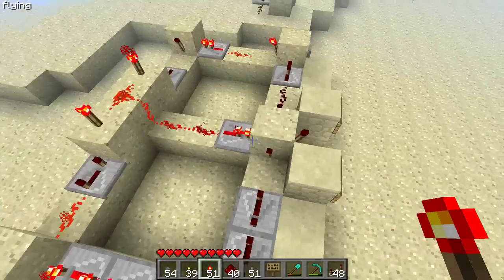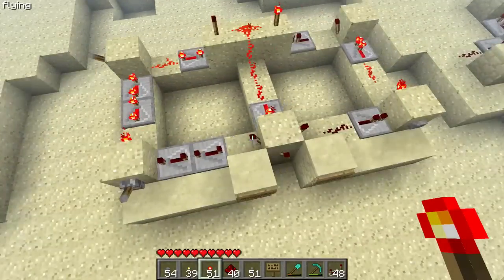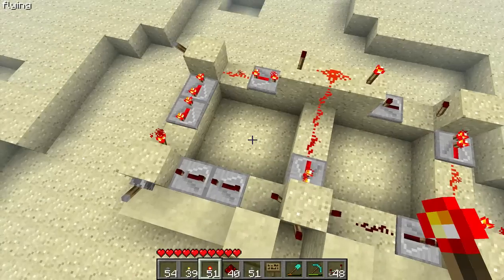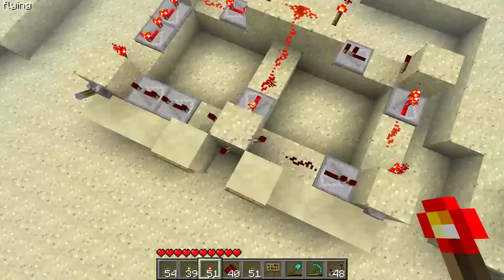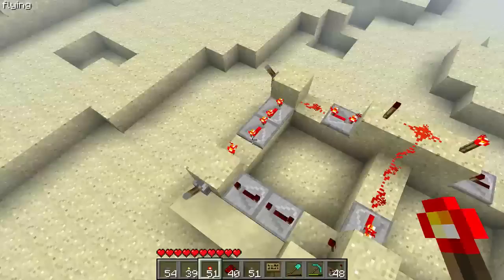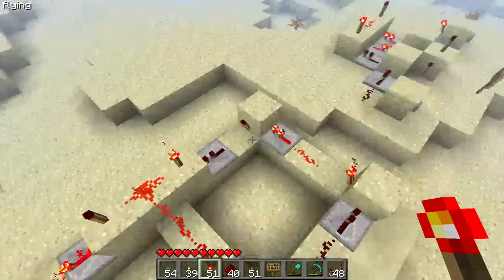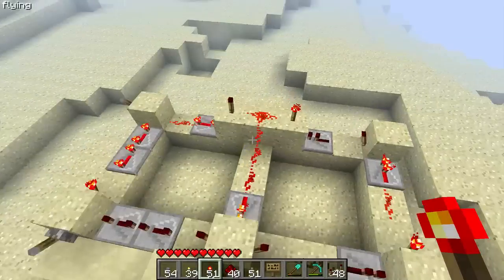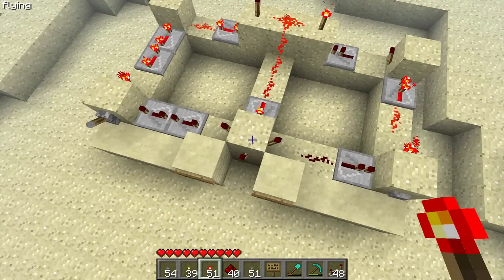So this was the basic concept that I came up with. It's some kind of a circuit that is in an H shape. As you can see, you have the output with three redstone torches on this block. Then you have this circuit, which is one torch shorter than this one. This one is a perfect RS-NOR latch with four torches. And here is an AND gate that leads back to the output.